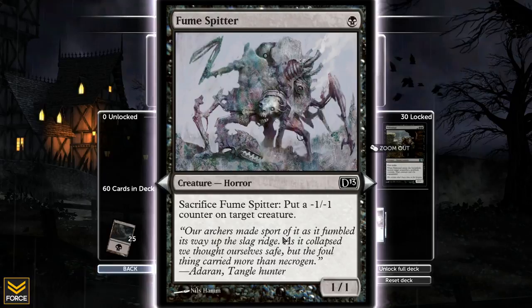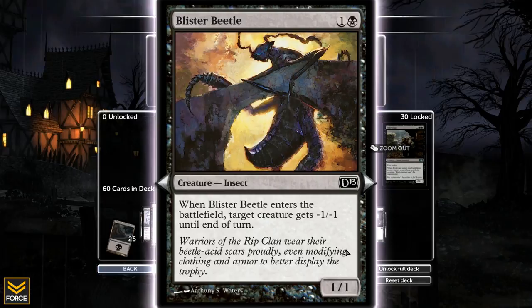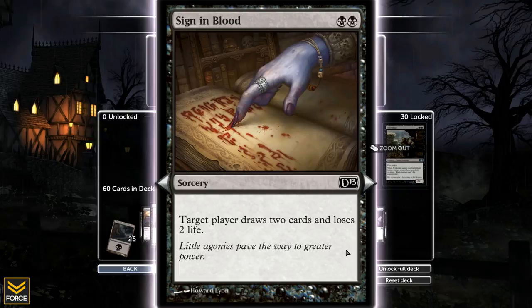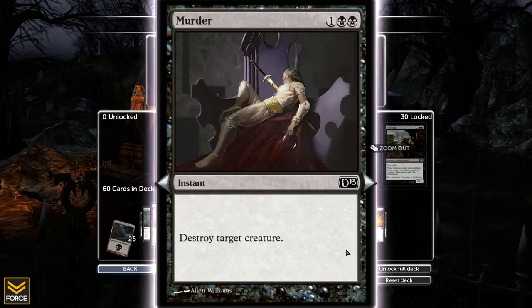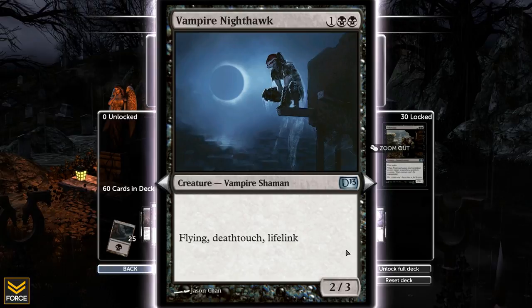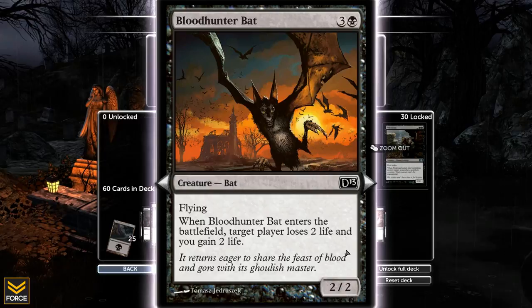There are a couple of Crippling Blights, a Fume Spitter, two of those, Innocent Blood — you can pause if you want to read them. This deck has a lot of life gain and life subtraction from players and enemies, plus a few discards. There's a decent mix of creatures, not a ton, but most are utility. Underworld Dreams is an amazing, really strong card in here.